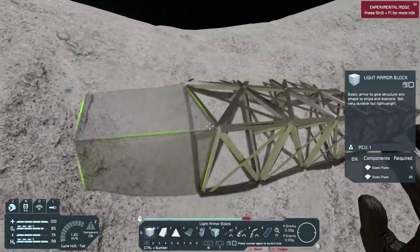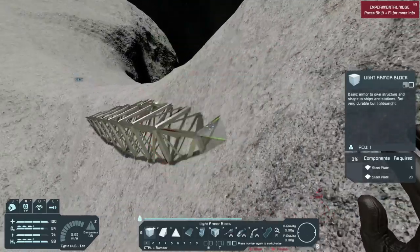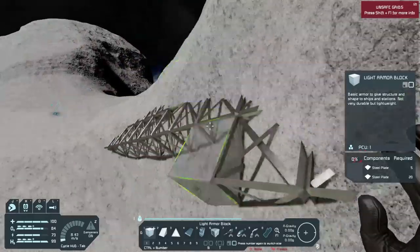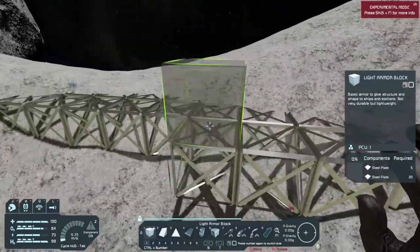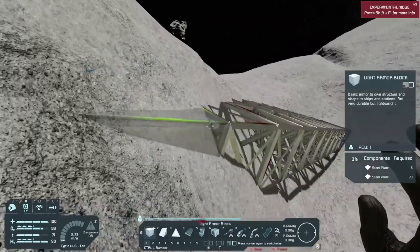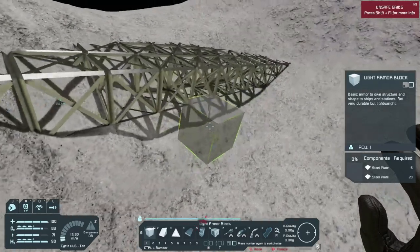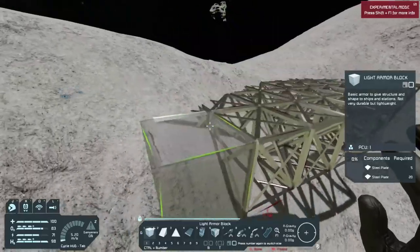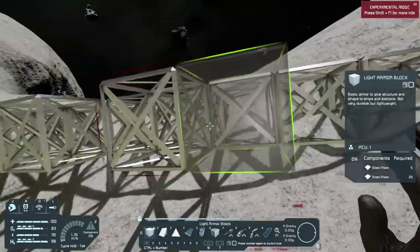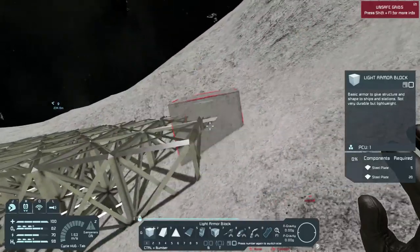The way we figure that out is once we get the basic assembler and refinery set up, we can go into the control panel and see just how much power they actually use. Then we can divide that by how much power the solar panels actually create to give us how much we're going to need. Everybody gets upset at me when I try to do that stuff in my head because I'm always wrong — doing math in your head is hell for me. I'm going to go ahead and get out a calculator so we can figure out how much power we're actually going to need.